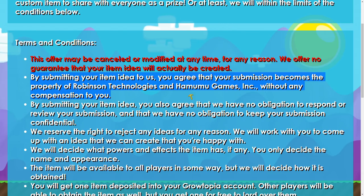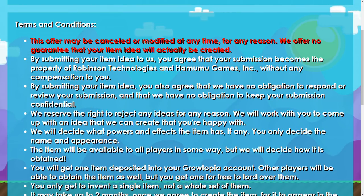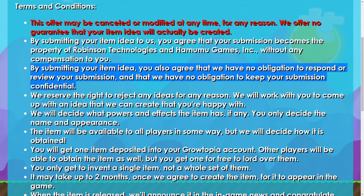It's not like you can say 'I designed this item, now give me money' — it's not like that. They just want to make sure you understand you're not getting any compensation. By submitting your item idea you also agree that they have no obligation to respond, review your submission, or keep it confidential.